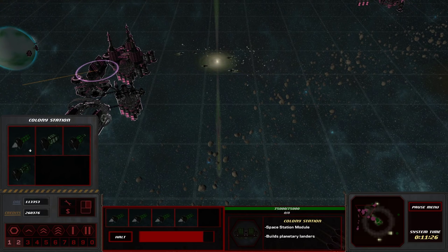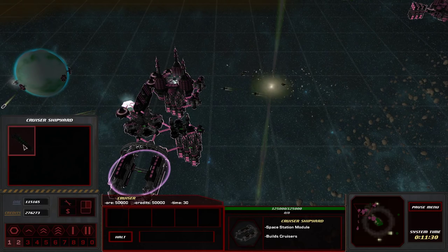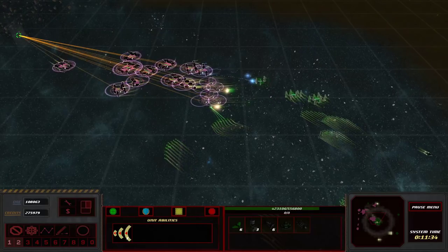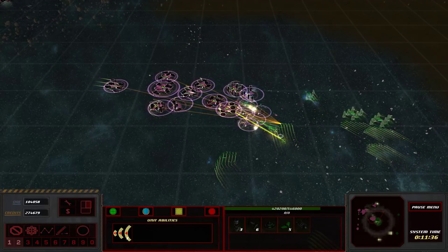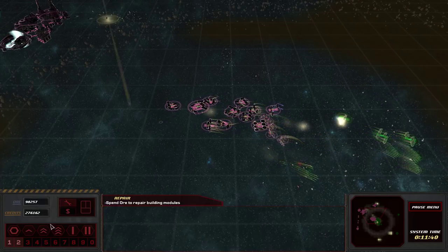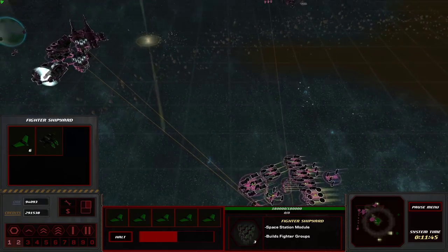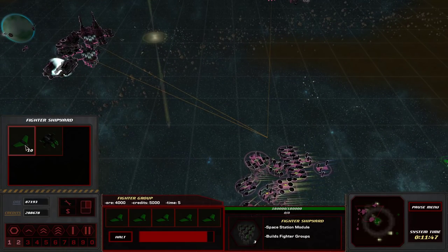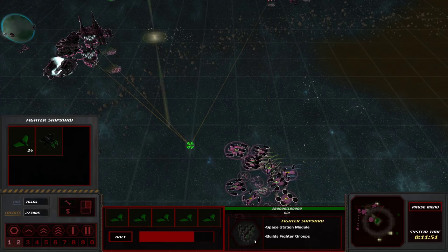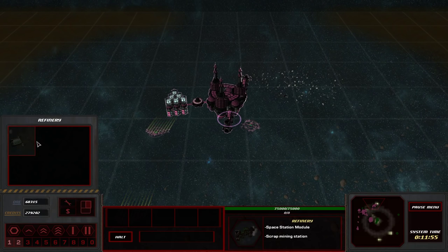Cruiser right there — ooh la la! That thing is quite massive. Let's go ahead and grab ourselves a reactor, then get a cruiser and just kind of beam off. Heavy fighter group is only different in that it's a little bit more effective against frigates and stuff, but regular fighters are just amazing against fighters.